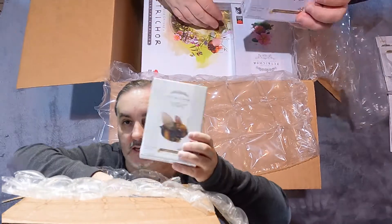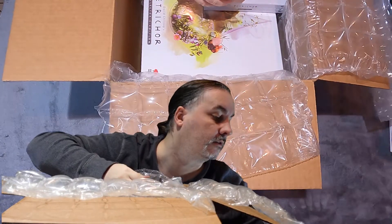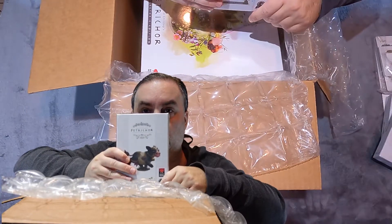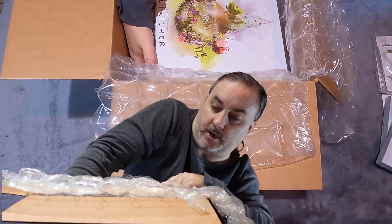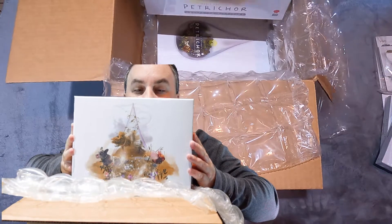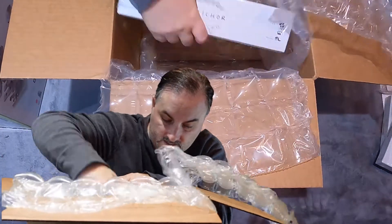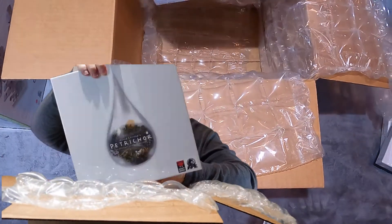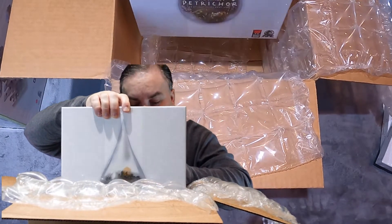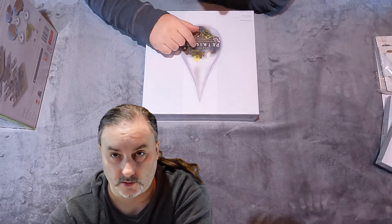They've got all the variety of expansions: the Honey Bee expansion, the Flowers expansion, the Cows expansion. Then we got the Big Box — they have the Collectors Box itself, which has all the game trays in here. And then we have the Main Game, which I do believe you transfer over to the Collectors Box. That's everything out of the big brown box. Let's get into what's in the smaller boxes.